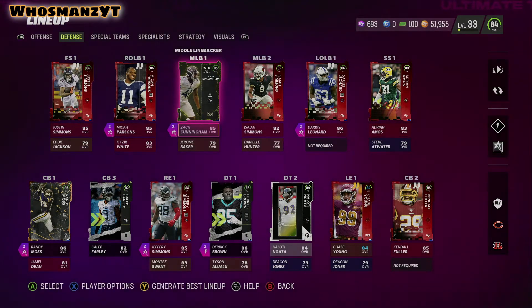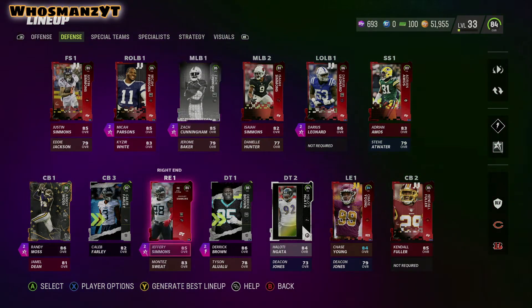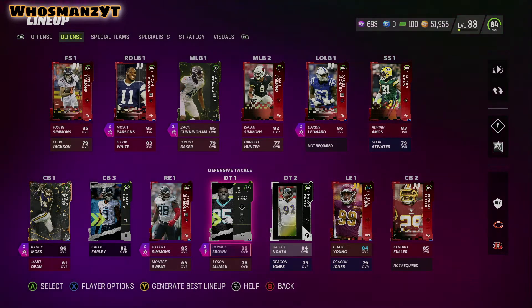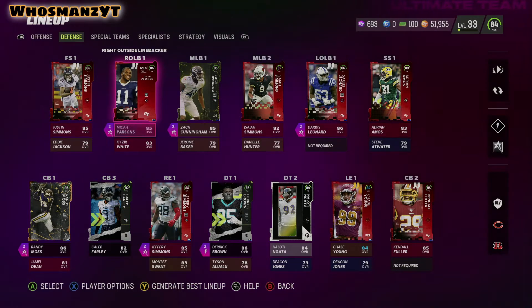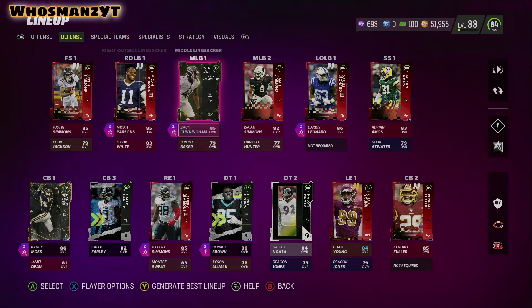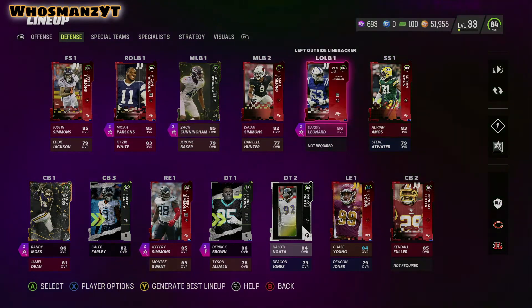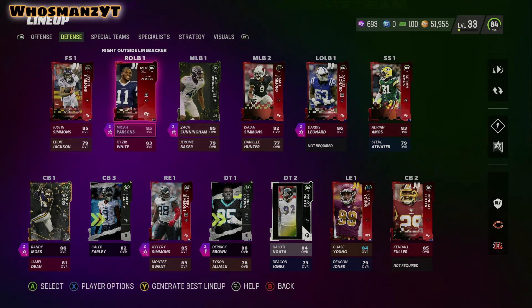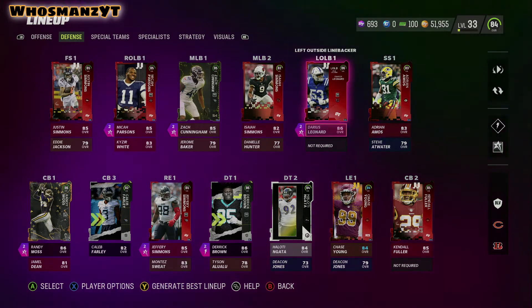Simmons is going to be more of my nickel and dime backer in the middle, whereas Cunningham is going to be more of my run-heavy guy. I'm going to try to keep Simmons and Derrick Brown closer to the middle of the field, and I'll be blitzing Micah Parsons a lot. I'll probably be blitzing a lot of these guys, but I don't want it to be too noticeable as to who I always blitz. Usually I'm going to try to get Micah Parsons in there — he has the best block shed and all that.